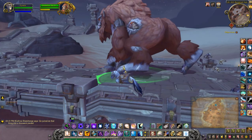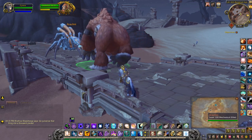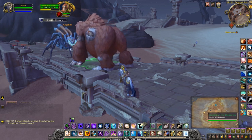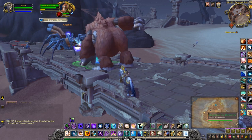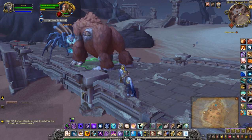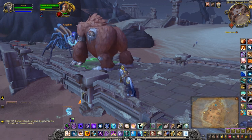On the Horde side we have this mechanical gorilla, and on the Alliance side they have that mechanical spider over there. Once their health bar reaches full they pretty much inch themselves forward and duke it out until one side wins. You can speed up the win streak on one side just by doing the world quest, which involves collecting 10 pieces of salt that you hand into the NPC.